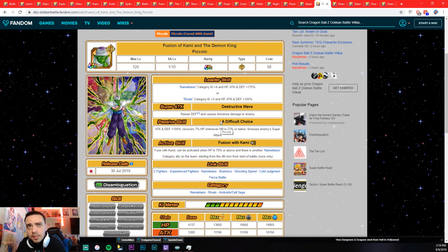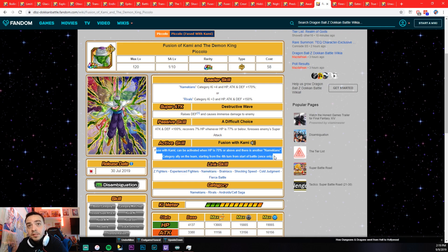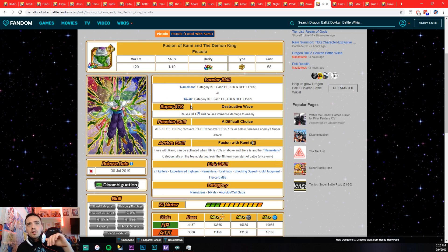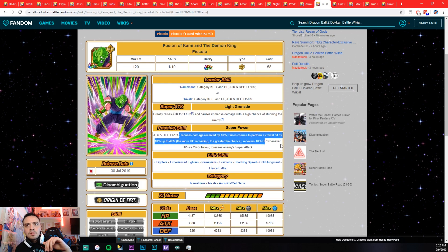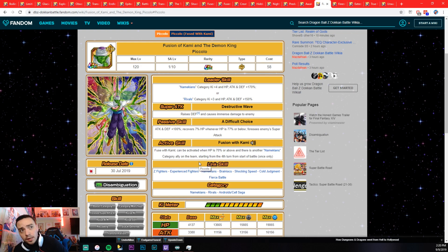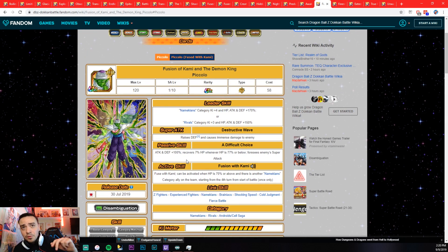This is a new unit only on JP so far. Fuse with Kami can be activated when HP is 70% or above with another Namekian category ally on the team, starting from the fourth turn. That's not horrible — it's easier than Goku Black because Goku Black is 6 turns and 80% HP, while this guy is 70% HP and 4 turns. I like him a lot better than INT Goku Black, but that transformation is still pretty hard to come by. He foresees enemy super attacks too, which is cool. Definitely better than INT Goku Black — I'd say better than INT LR Cell and LR AGL Gohan.